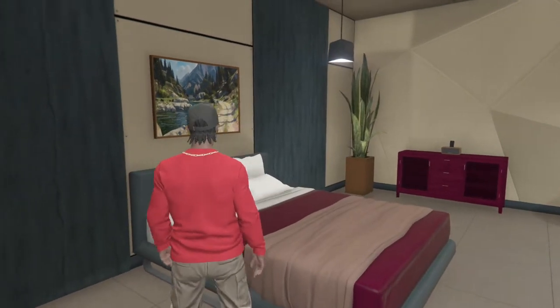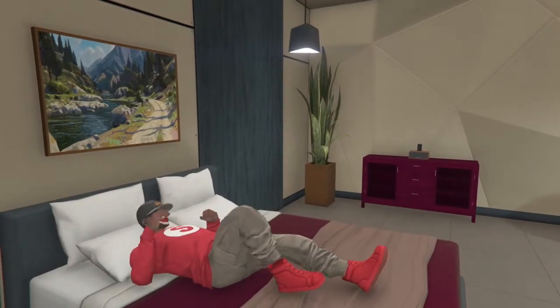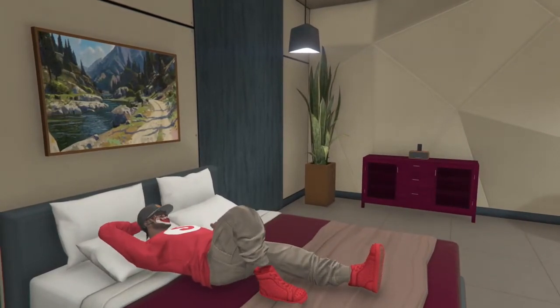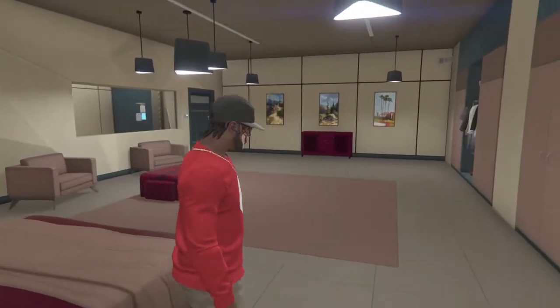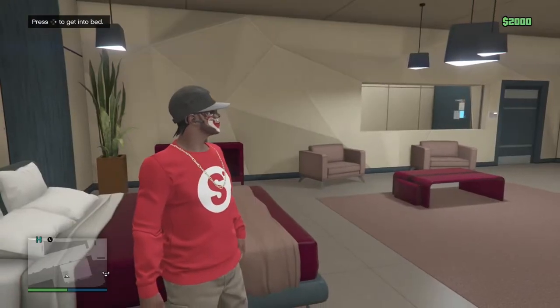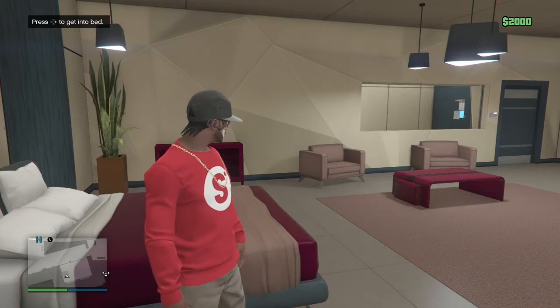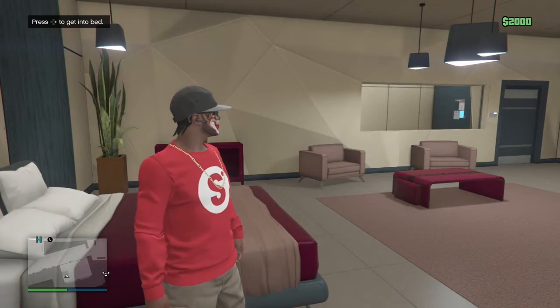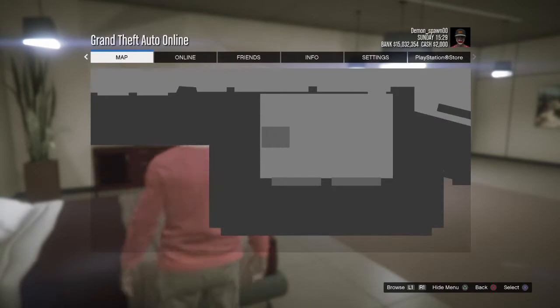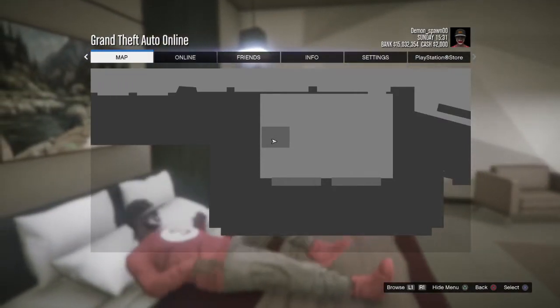Nope, didn't work — that's a fail. The option menu should pop up, but it didn't, so that's a fail. Press triangle to get up and let's do it again. Hold the option button, press right and release real quick — didn't do it fast enough. Let me try again: hold the option button, press right, release.